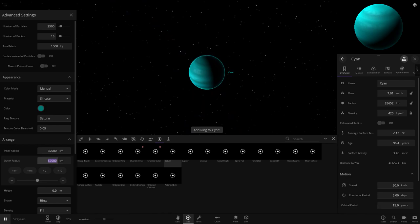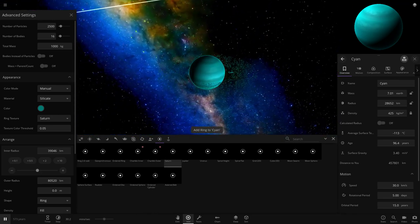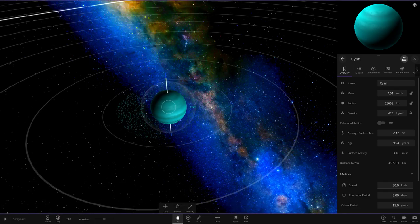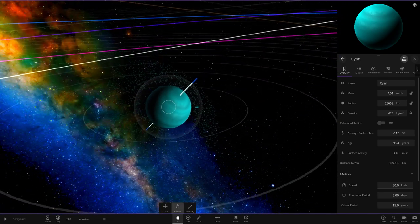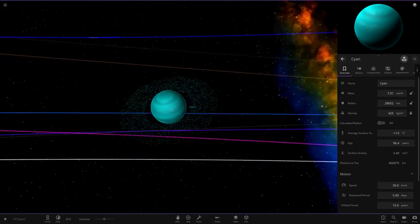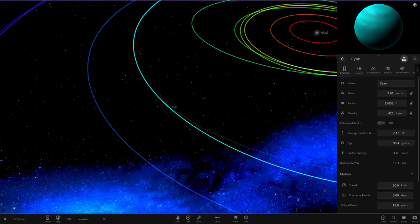I'll make those rings a little bigger — going to about 80,000 — then increase the value a little more and add rings. Looking good. I'm going to give the cyan object a slight rotation so it's like a slightly more tilted Saturn — not quite Uranus, but tilted. From far out it looks very tilted with the rings. I'm liking the way that's looking.